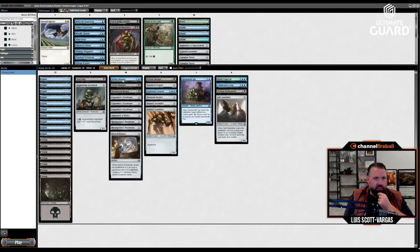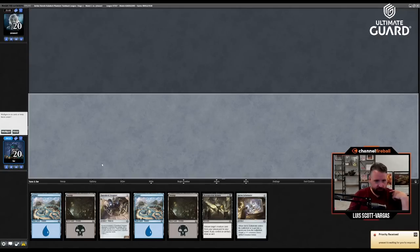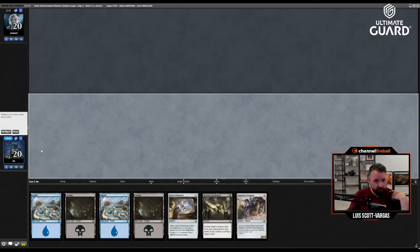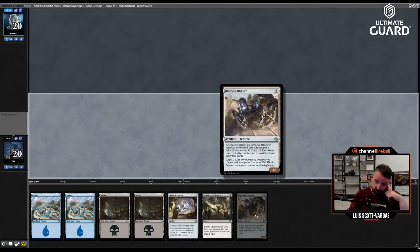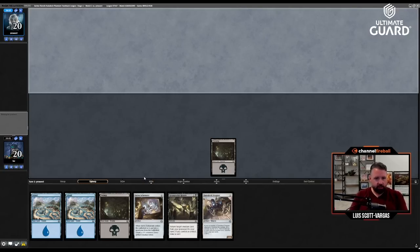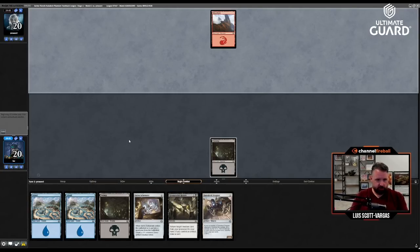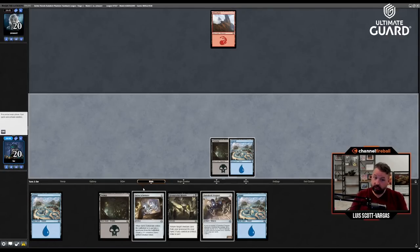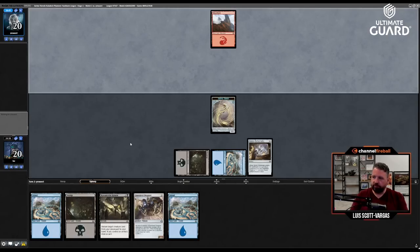All right, let's see how this does. Time for round one — I would like to play first. I'll keep this hand. It's a little land-heavy but I've got turn-two Servo Schematic into turn-three Daredevil Dragster. If I draw any creature by turn four I can crew the Dragster and start getting in. I also have raise dead draw-a-card, which is pretty nice. As long as I don't just draw lands, I've got two more draw steps and I feel like I'm in pretty good shape.